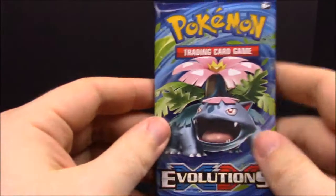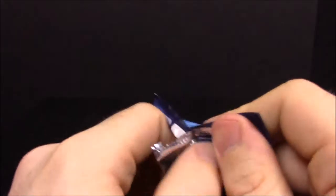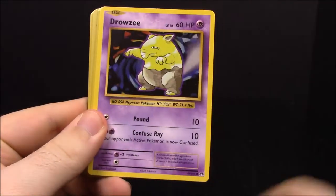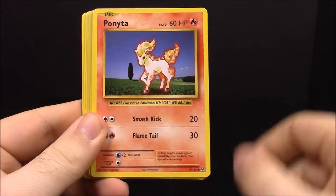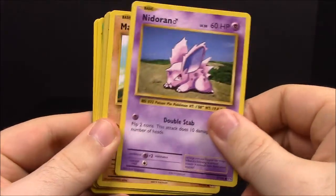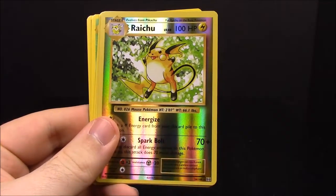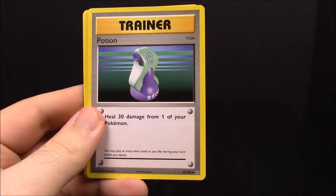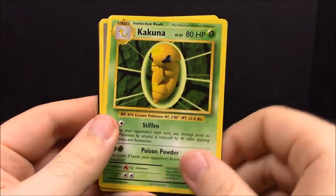Number sixteen, getting down to the wire — still got cards I want. First up we have Electabuzz, Drowzee, Ponyta, Nidoran, Machop, and a reverse Raichu! I don't think I've gotten a Raichu yet — that's really cool. Then Eradicate, Potion Trainer, Kakuna, and Pokédex Trainer.